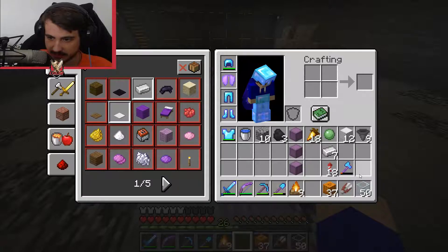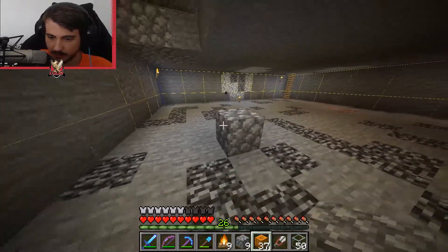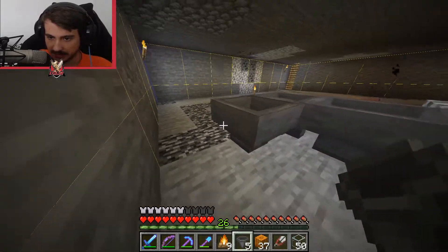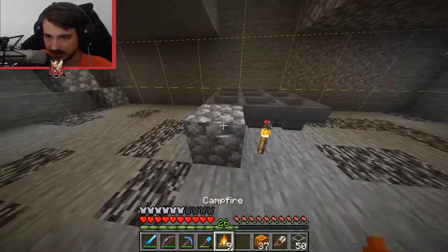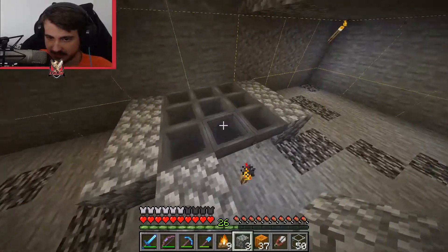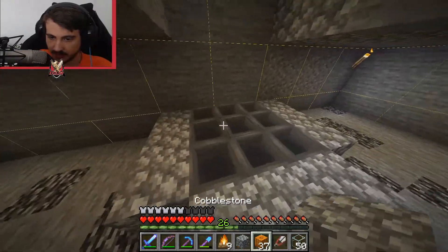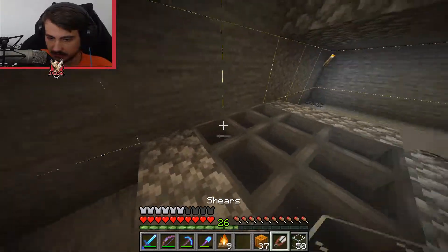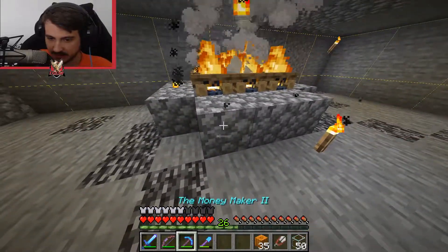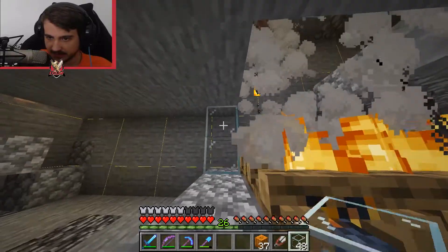I forgot to bring a spare chest — that's awful, but that's all right. You want to place down where your chest would be, then build hoppers going into it like this. Now you can build your chest over here. You need some glass surrounding it, but if you want to save glass you can make the first layer out of pretty much anything — I'll just use some stone. Then you put all your campfires on here. As you can see, items will drop down into the hopper and won't get destroyed. Fill out all of this with glass.